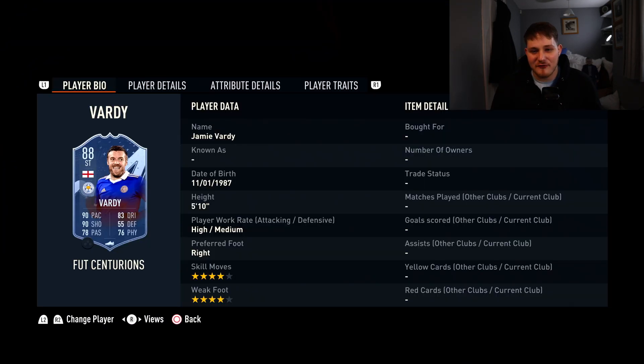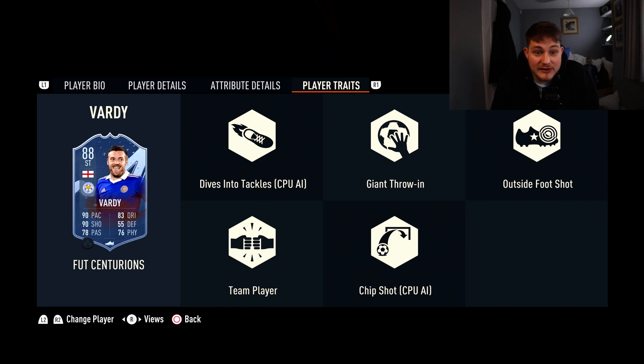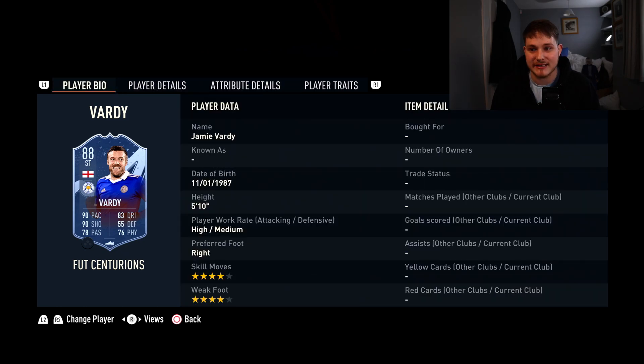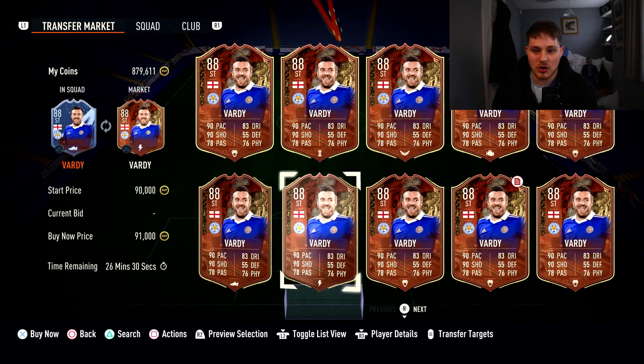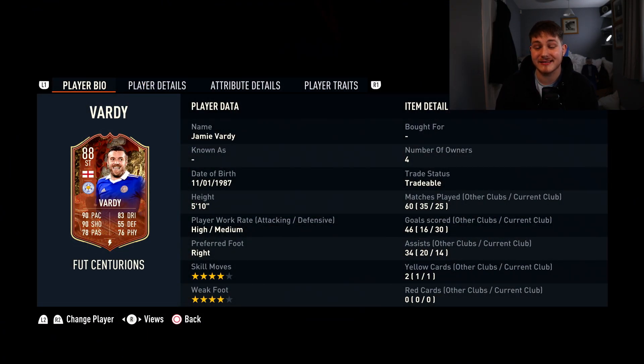Next we've got Jamie Vardy — 4-star skill, 4-star weak foot on this Centurions card, and he looks monstrous. Awful stamina so you'll have to sub him off, but 90 aggression makes so much difference — in the tackle he's got to win them. He's got 83 jumping and 83 heading accuracy at 5'10". He's also got the Outside of the Foot Shot trait. 92 reactions, 90 composure, 82 agility and balance, 87 ball control. 80 dribbling is a little low, 81 short pass, but then: 94 finishing, 94 attack positioning, 91 shot power, 90 penalties, and most importantly 90 pace. Can you imagine Jamie Vardy running in behind? Because it would be super scary. On this Centurions card you're looking at about 90 to 95,000 coins. He's English from the Premier League so he's got some decent links. Get him in the team.